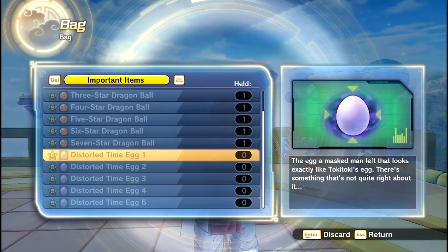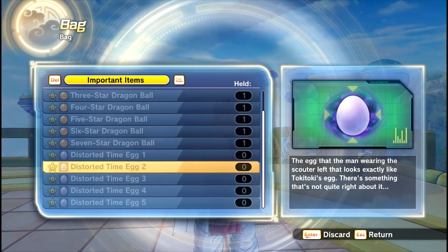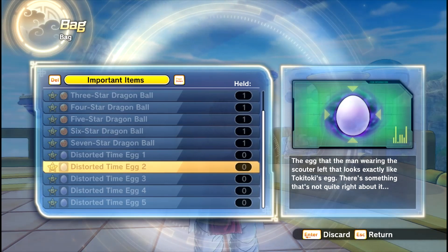For Capsule Corp, you have to talk to Vegeta until you complete out his quest line. For Frieza, you have to talk to Frieza until you complete that quest line. Hercule — talk to Hercule. Majin Buu — talk to Majin Buu. You know where I'm going with this.